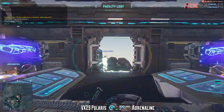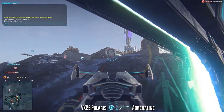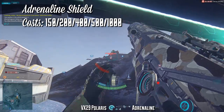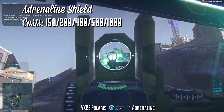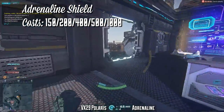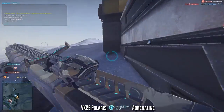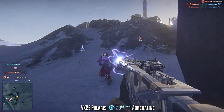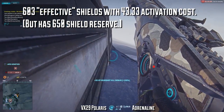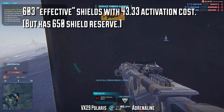The Adrenaline Shield is very similar to the NMG from a protection standpoint, but has one huge difference — you get back energy when you kill people. The Adrenaline Shield runs 150, 200, 400, 500, and 1,000 certs, so 2,250 certs total — extremely expensive compared to the standard NMG or even the Resist Shield. It functions the same way as the NMG, providing 603 effective shields due to the 43.33 activation cost, with a technical energy reserve of 650, and it will also deplete as time passes. Just like the NMG, if you're not getting hit it will stay on for 15 seconds total.